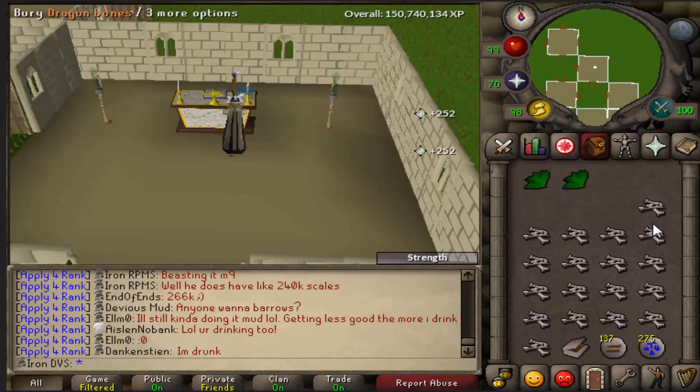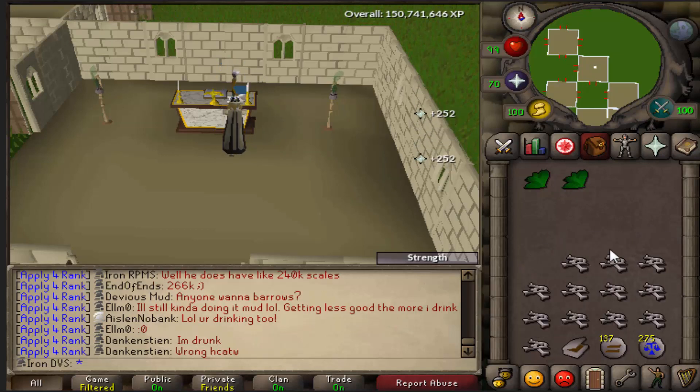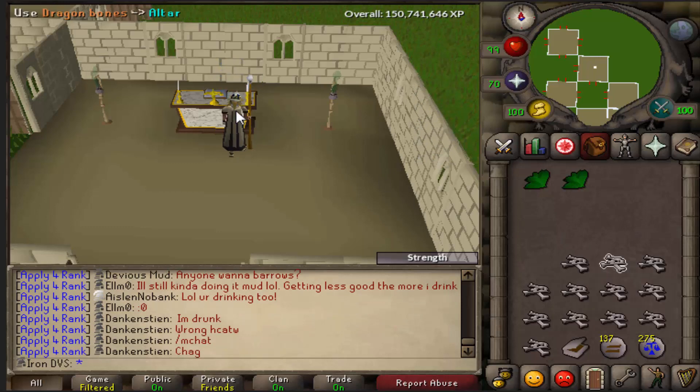Once again, I just bring some dehyde, salmon, and a superset. I don't bring really anything that big. I ended up running out of super strength pots, so I decided to just bring a dragon battleaxe, because it's a lot better than farming limpwort roots or going to cockatrice and getting them — you guys know they are a pain in the ass to get.